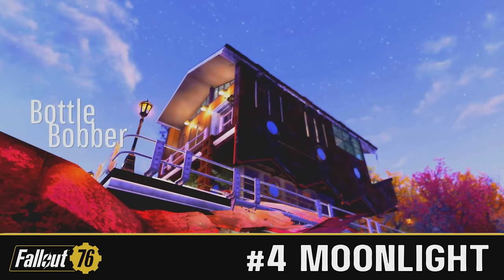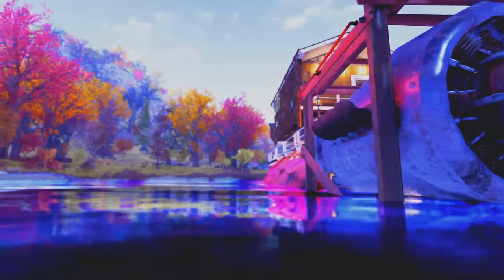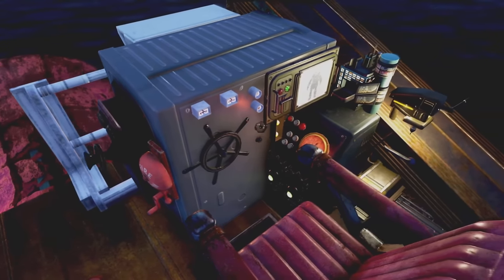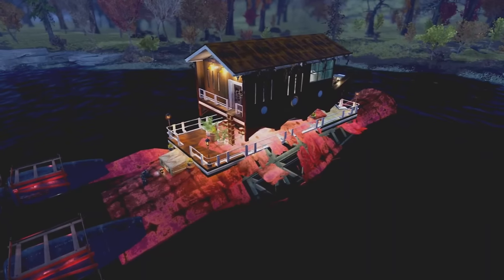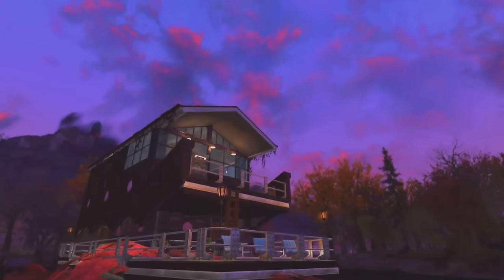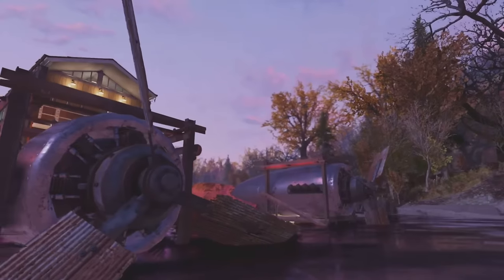Coming in at number four, we have Rug Glitch Cowboy with the Bottle Bobber slash Immersive slash Vehicle build. Very unusual concept we've got here, but I do like it - it definitely stands out. Another fantastic location choice as well; I've seen a few people do builds here, nothing quite like this one though. It's a little bit mad, a little bit out there, but it looks good - definitely a novel idea.